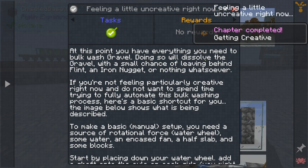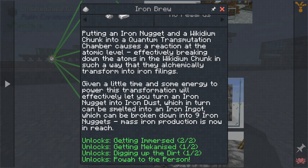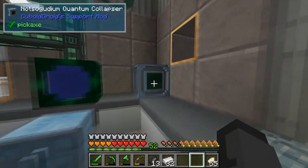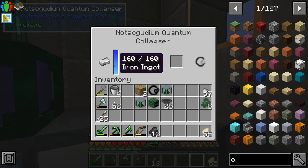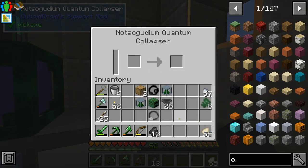We finished the chapter! What does that open up? It says it unlocks getting immersed, getting mechanized, digging up the dirt, and power to the person. Should be enough to make a singularity. There we go — we have an iron quantum singularity.